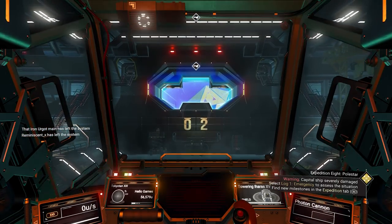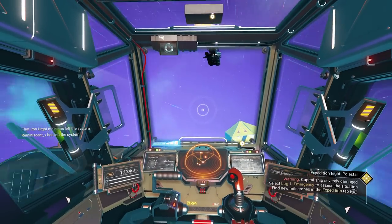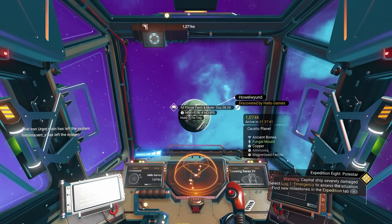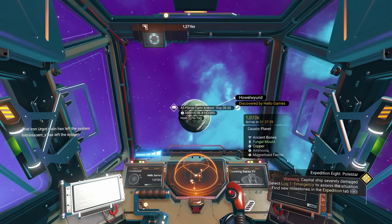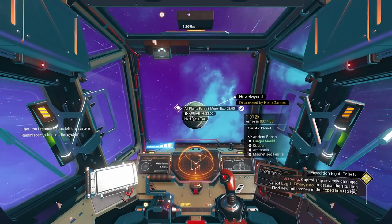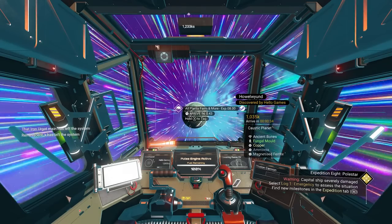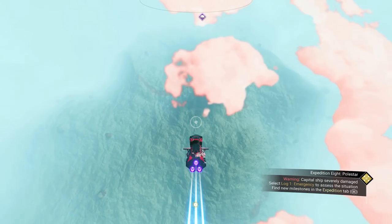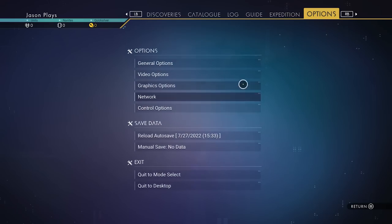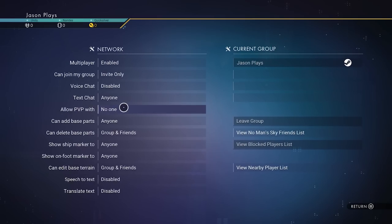Before you land on any planet, I'd highly recommend landing on one I'm calling the 'Howie planet.' If you check the information panel it says it has ancient bones — you can dig those up and sell them to get a ton of money early on. That'll make your life a lot easier. Also, once you're in the atmosphere, go into your pause menu, network settings, and at minimum turn PvP off so nobody can shoot you.